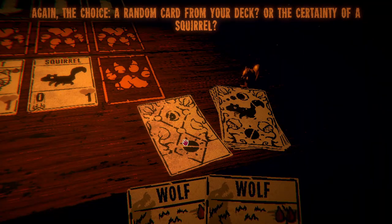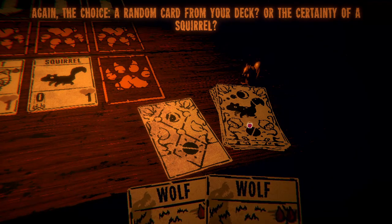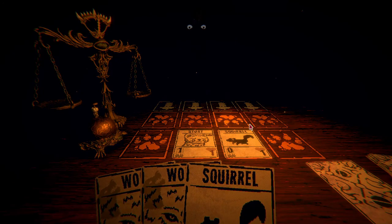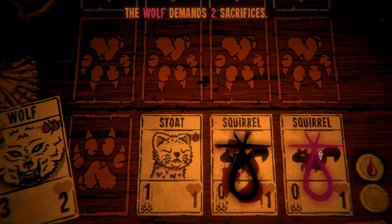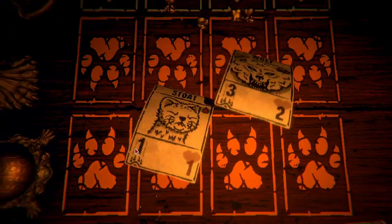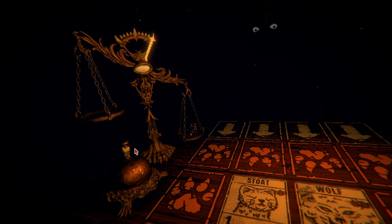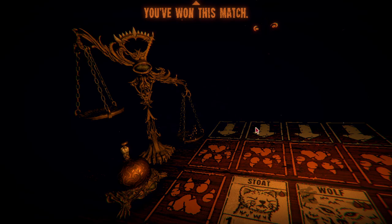Again the choice — a random card from your deck or the certainty of a squirrel. Let me get one of those squirrels. And now I sacrifice my two squirrels to summon the wolf — attack! Yes! Oh, get destroyed! 'You won this match. They won't all be so easy.'